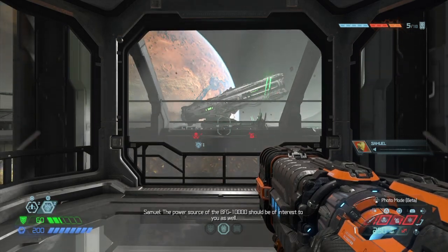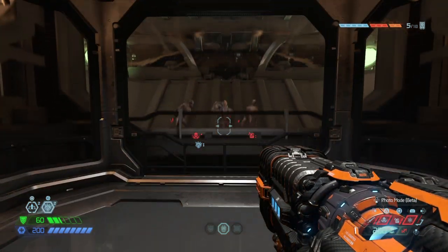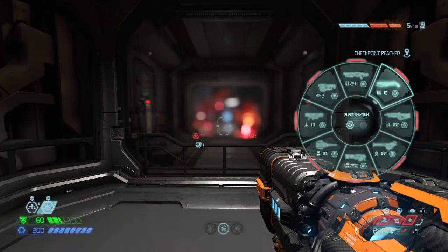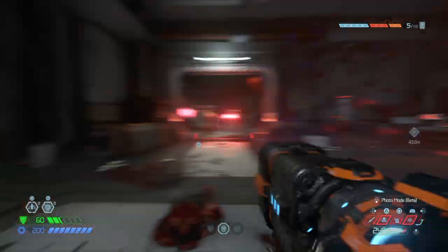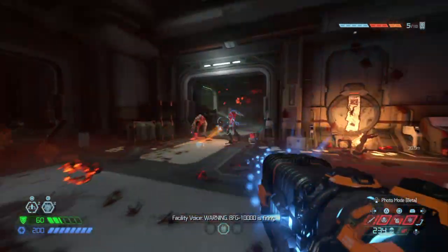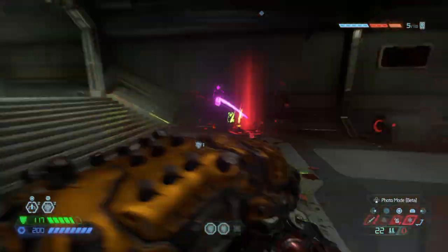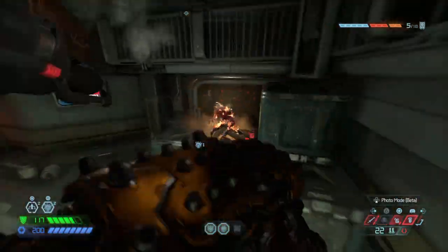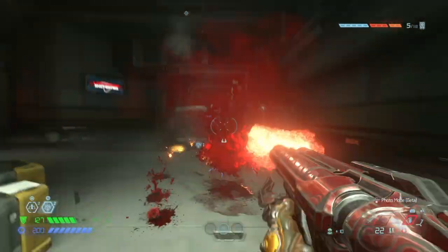I'm going to play through only the first bit of Mars Core on PS4 Nightmare and try to demonstrate how to utilize that so you're able to get the most out of it in combat. Freezing the demon in place, follow up with the weapon of your choice. As you see there, you're able to just combine it with whatever you want. We'll go up here and get some resources.